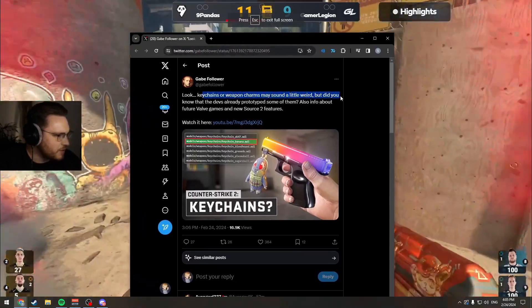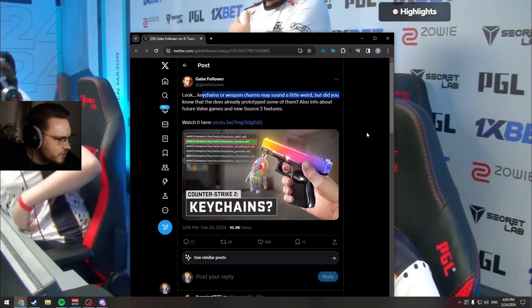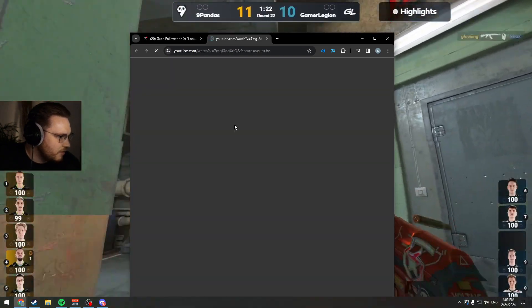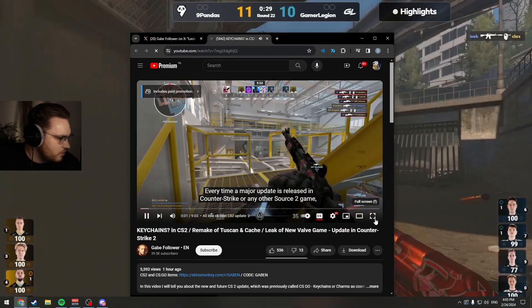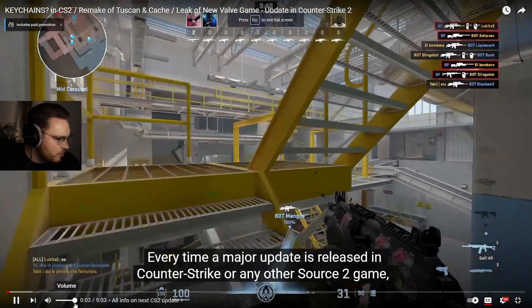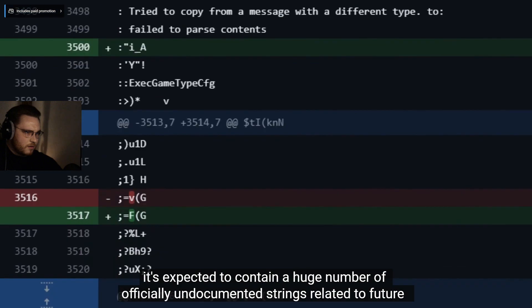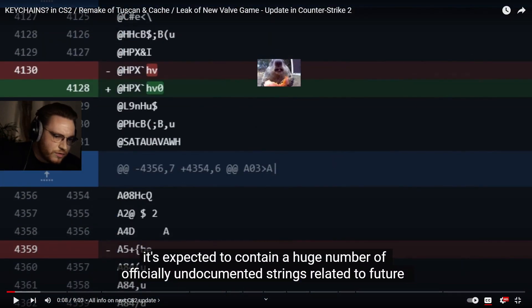Keychains or weapon charms may sound a little weird, but did you know that the devs already prototyped some of them? Every time a major update is released in Counter-Strike or any other Source 2 game, it's expected to contain a huge number of officially undocumented strings. No fucking way — that would be crazy.